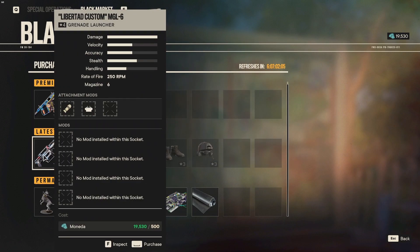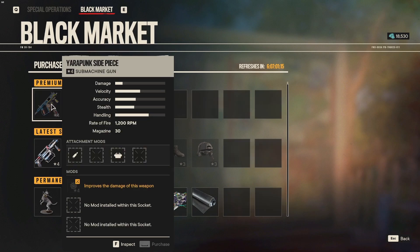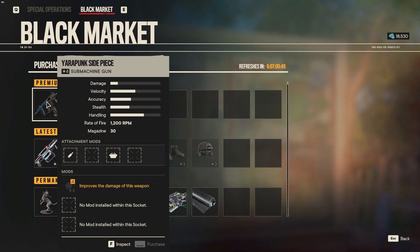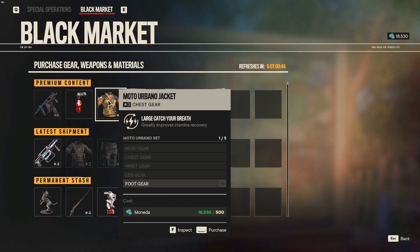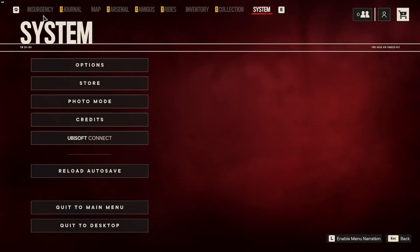For the weapons, we have the Libertad Custom MGL6 — it's a grenade launcher, so if you like grenade launchers, there you go. In the premium content we have the Yarapunk Side Piece, which is essentially a Vector submachine gun. It shoots 1200 rounds per minute, so it's definitely nothing to mess around with. I would put the mod on that increases the mag size because 30 rounds at 1200 RPM goes by very quickly. With good attachments it will be a solid SMG. We also have the Moto Urbano Jacket, which greatly improves your stamina recovery — pretty good since running out of stamina is super annoying.